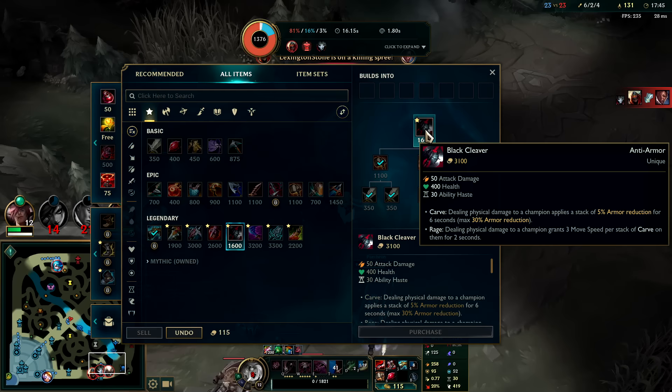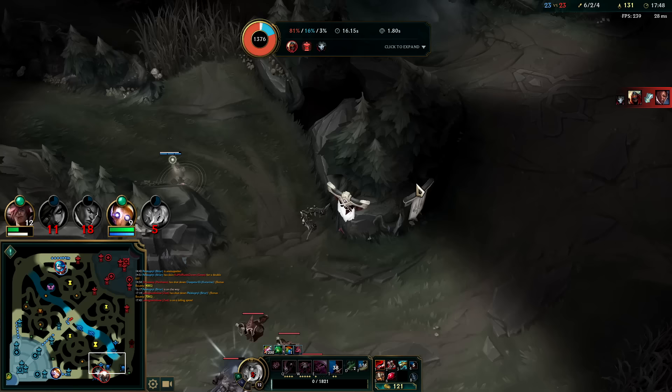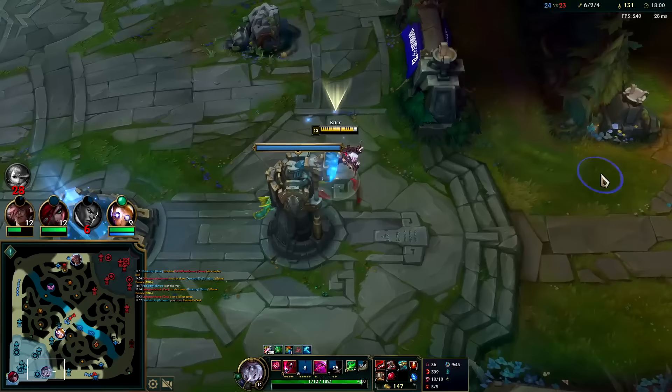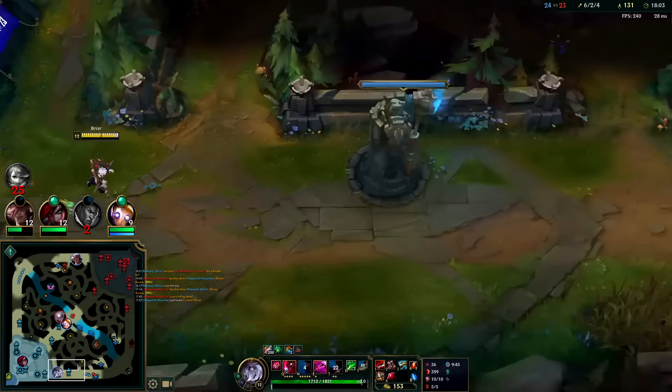Black Cleaver is insanely good because we can stack it with our attacks real quick, get the 30% shred, and then pop them with the execute on W2, which is physical damage. Briar's all physical damage — except for E, which is by no means a primary source of damage in her kit. I don't have R to get to dragon in time — that kind of sucks.